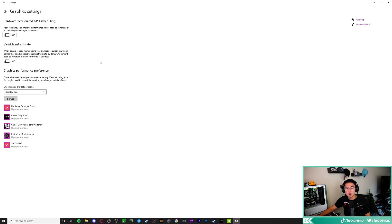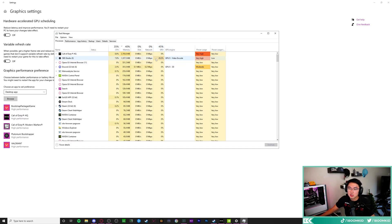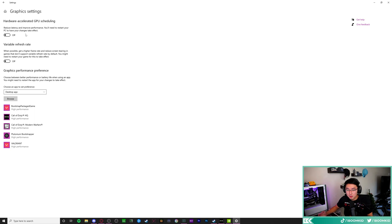Lastly, for Windows settings: search 'graphic settings' in your Windows search. I have hardware accelerated GPU scheduling turned off. This has helped me a lot in terms of frame drops and encoding issues. If you open Task Manager and see a Windows process using full GPU, it's because hardware accelerated GPU scheduling is on — turn it off. From October Nvidia driver updates onward, having this off has helped me a lot. You can turn it back on if it was working better for you before.